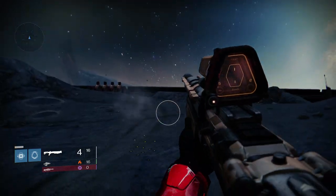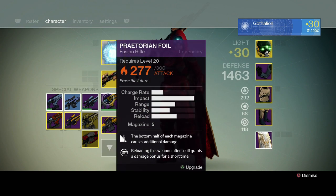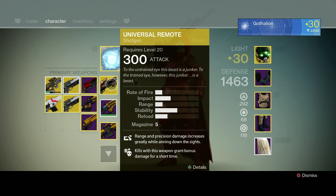Today we're taking a look at the Universal Remote, which is an interesting weapon because it's a primary shotgun. It uses your primary slot and uses primary ammo.